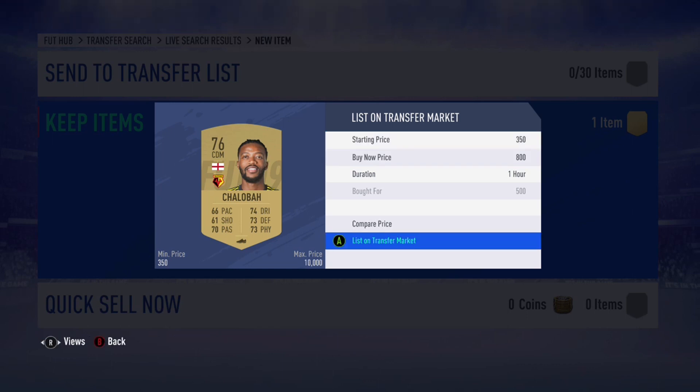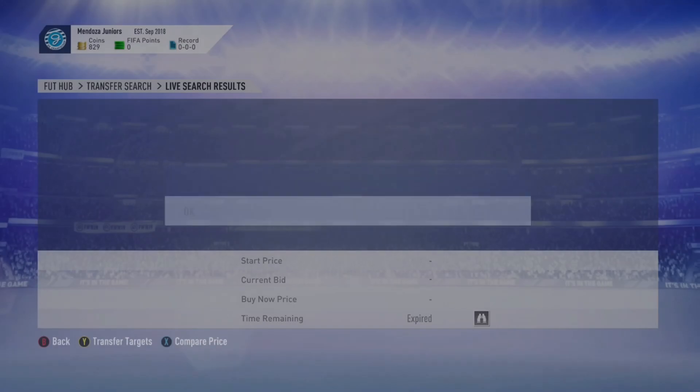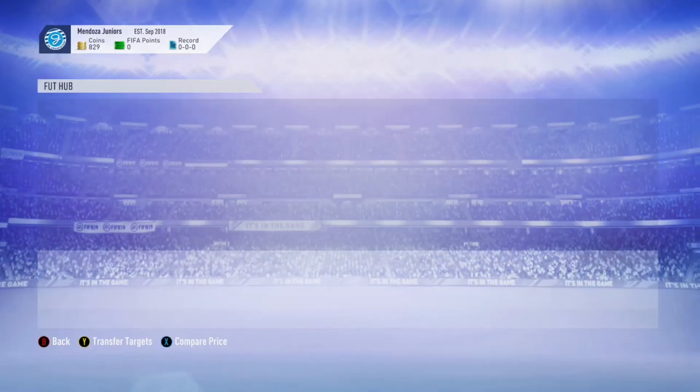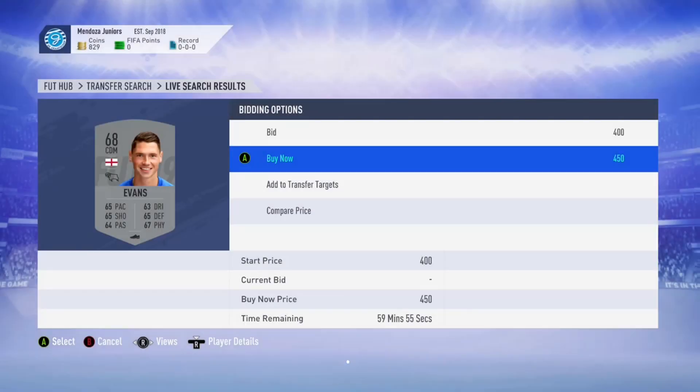This card could sell for about a thousand coins, but I wanted a quick and easy sale, so I sold it for 800 coins — giving a total profit of 268 coins after tax. I bought the card for 500 and sent it on for 800, so it's a really good deal.